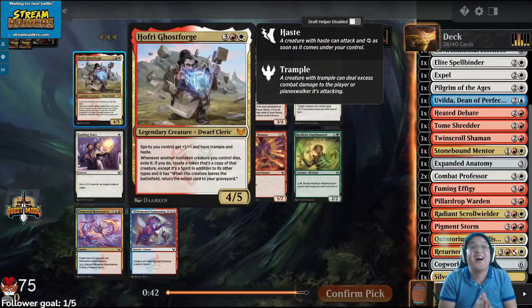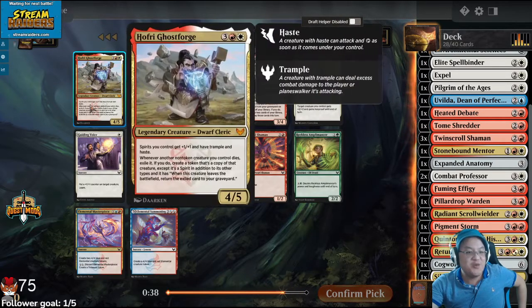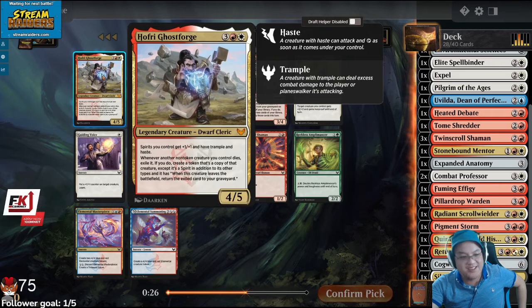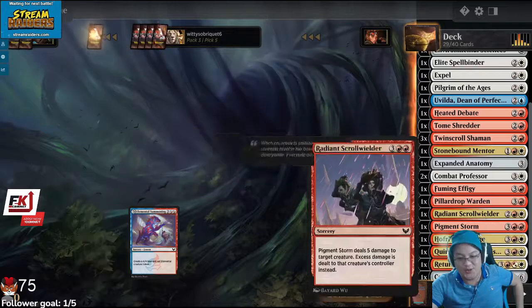Oh wow! Nobody's in Lorehold, because that card's insane. I would splash this card. Easy 1-3 deck. Offering Ghostforge — another Heated Debate! That's gross. I'll take the Ghostforge. This card's insane.